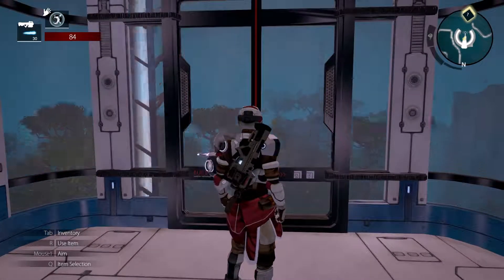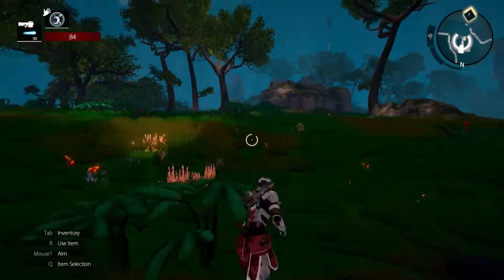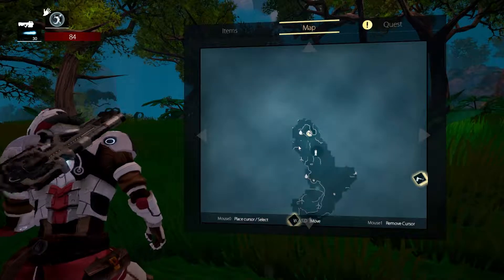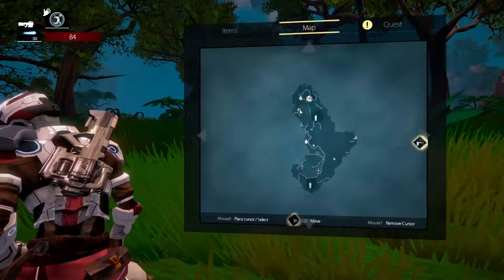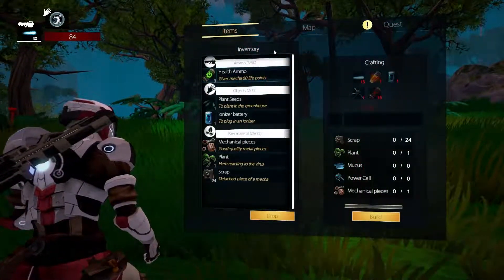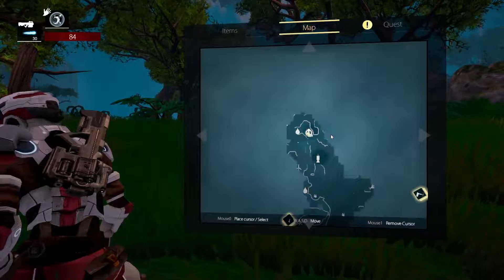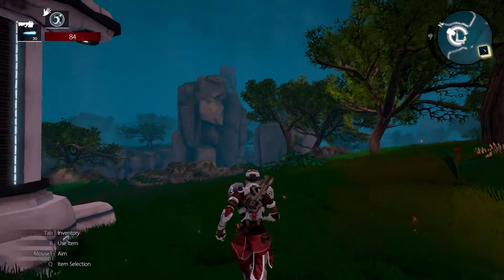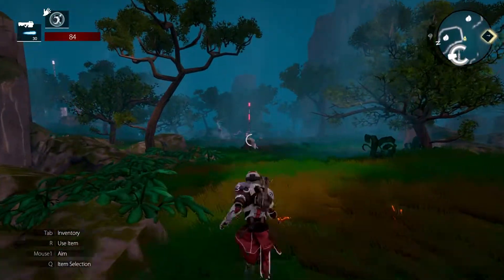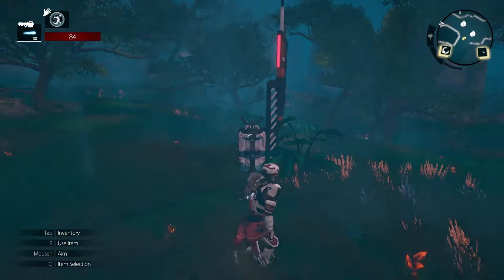Let's go back and heal myself so I can go downstairs. Thank you for healing me. Do I have something? I need Mokus and a power cell. Let's go back and collect some more pieces of power cell and some of the Mokus.